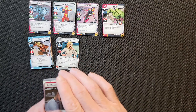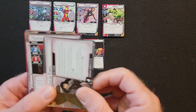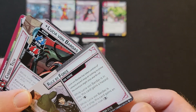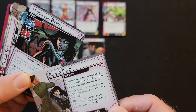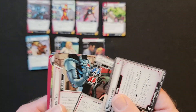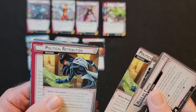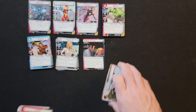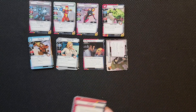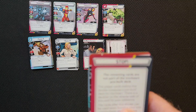Then we have her obligation — A Minor Setback. Then we have her Nemesis deck: Ironheart Nemesis, Rule by Force, Lucia Von Bardas — I have no idea who that is — Cyborg Tech, Political Retribution, Political Retribution. And with all hero packs that come out, you have the stop card.